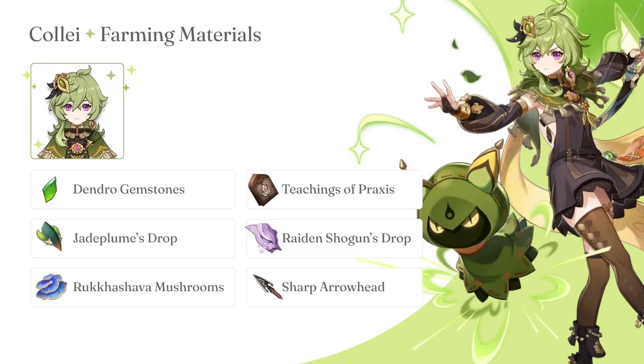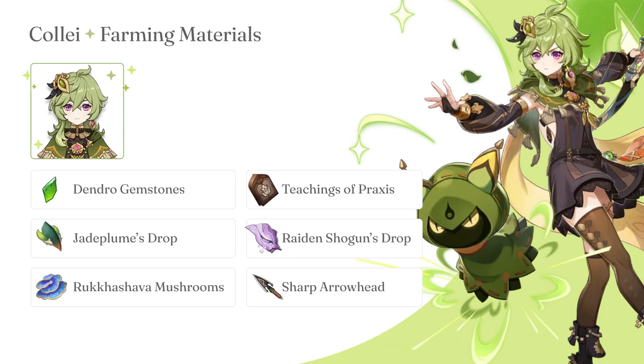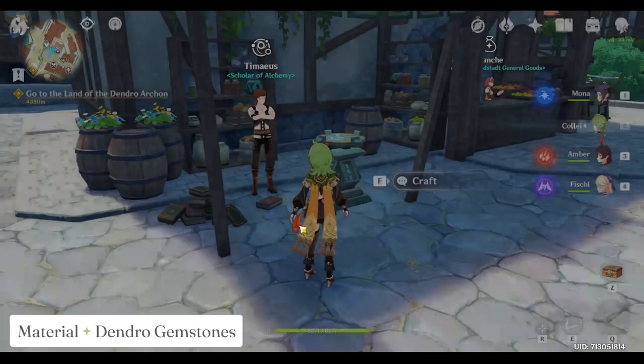The materials that we will need to level Kalei and her talents up are Dendro Gemstones, Jade Plums, Terror Storm Drops, Rukashava Mushrooms, Teachings of Praxis, Raiden Shogun's Drop, and Sharp Arrowhead. Let's talk about each one of these.